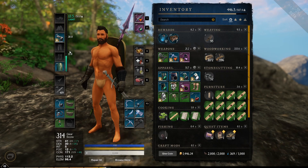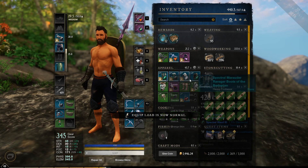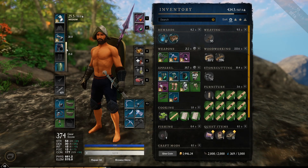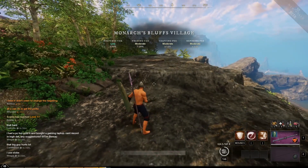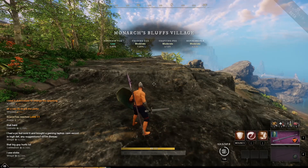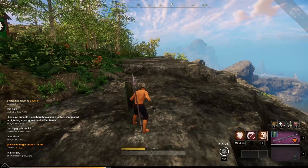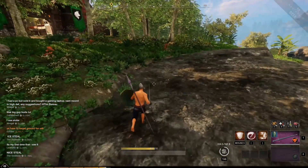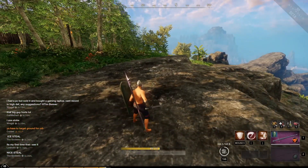15 and under is light armor, 30 and under is medium armor. Let's put on some more stuff and see if we can get to the medium armor value. We are now above 15 but under 30, so it's considered medium armor. I now have a slightly different dodge — it's still quick and gives you decent mobility while providing a lot more tankiness and a higher armor value than light armor.